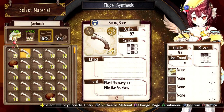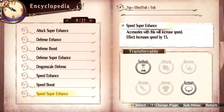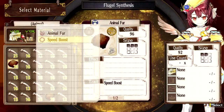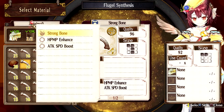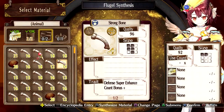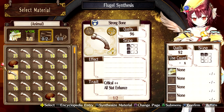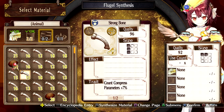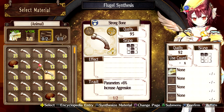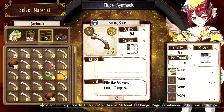And here we'll want — speed super enhance? Temp no, it won't go on armor. I'll use all the high quality ones since they tend to have good traits that I don't necessarily want to waste because of the limit on how many I can put on at once. Put that one in, put that one in, and that. We can put that in.